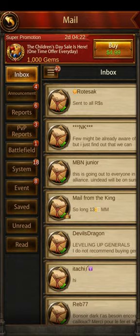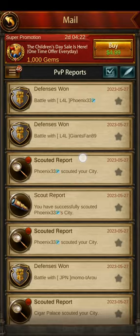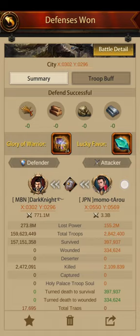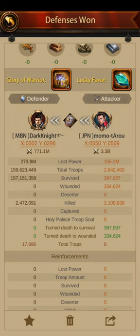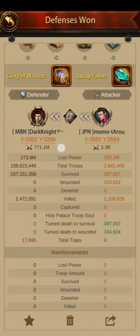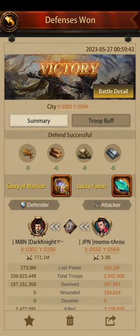Let me show you what happened when I got hit with all my T14s in the castle. At first glance — what a victory, right? Well, not really. I got the Glory of Warrior and Lucky Favor, but if you see the power differential, I lost 270 million power and this guy only lost 150 million. Still pretty good defense against a player with 3.3 billion — he was around K37 and I was at 770 million power, K35. I only had 2.4 million killed and he had 2.1 million killed.